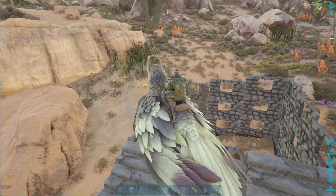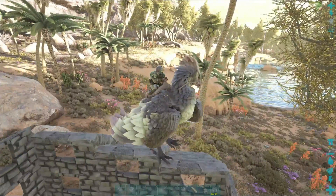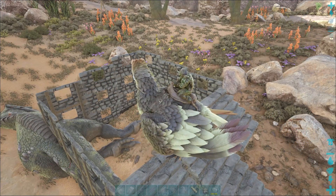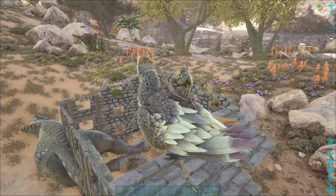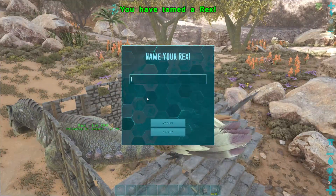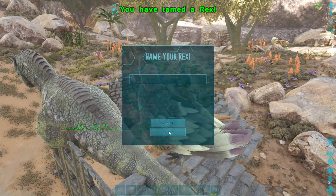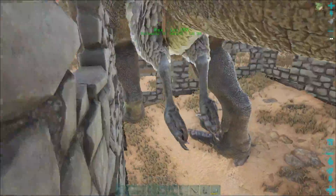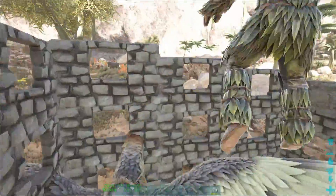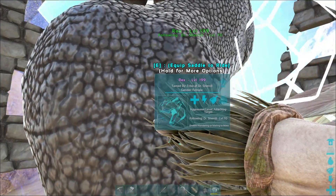We'll have our very first Rex. We can throw on the Rex saddle and I'll just demonstrate what it can do — it's pretty cool and really fun to ride around on. When I first started playing ARK, that was one of my first goals — I really wanted a T-rex that I could ride on. We'll cryopod it up and bring it back to the base, then I'll show off what it can do.